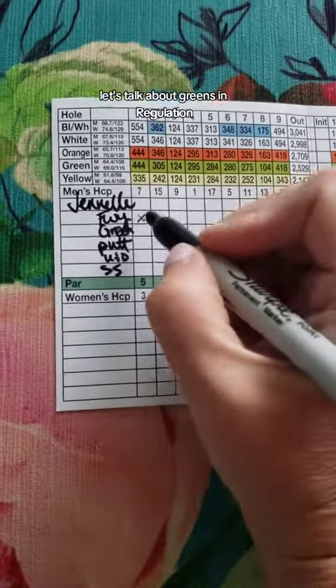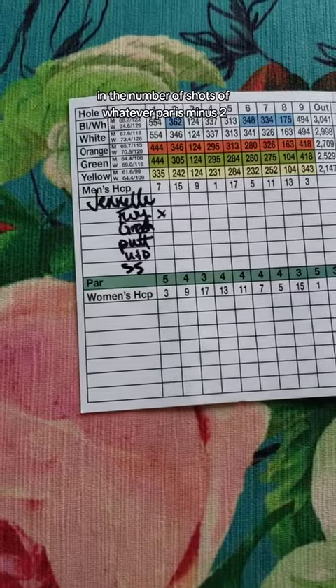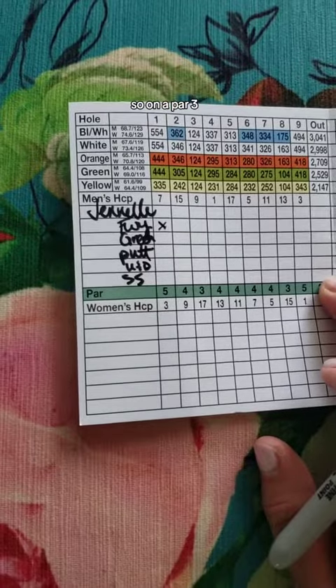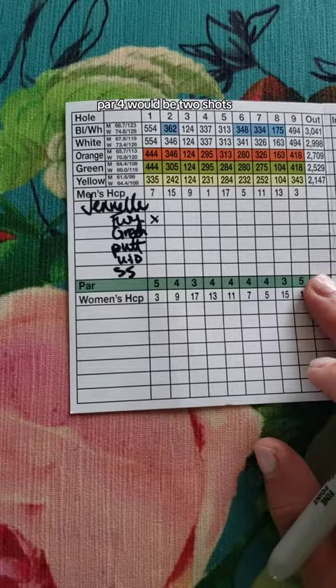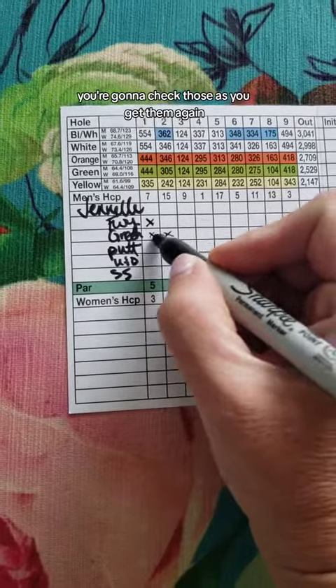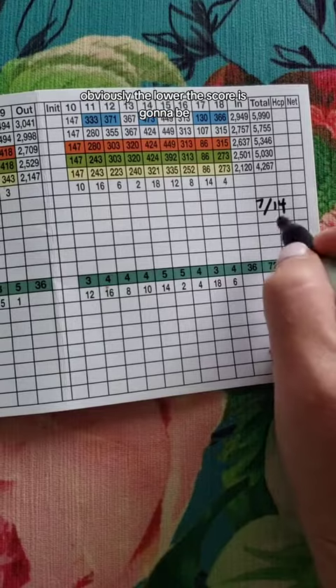A green in regulation means you hit the green in the number of shots equal to par minus two — that being the shots allotted for putting. So on a par three, a green in reg is one shot; on a par four, two shots; and on a par five, three shots. You check those as you get them. The higher the number, obviously the lower the score is going to be.